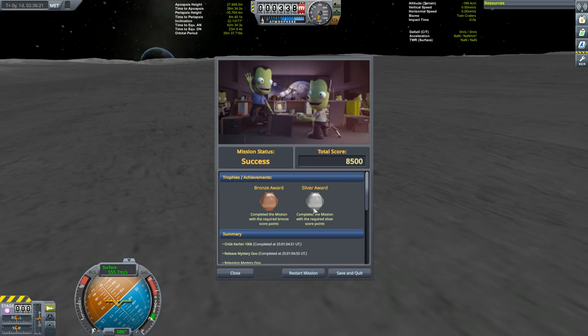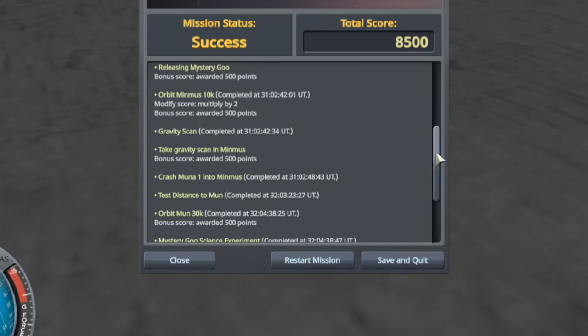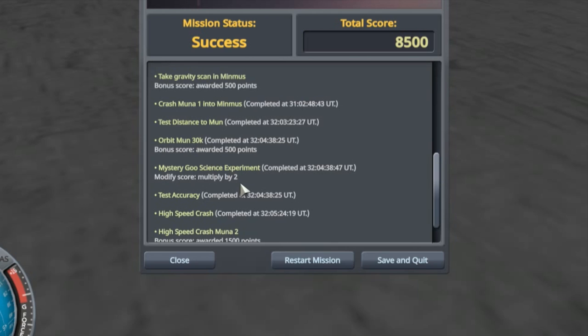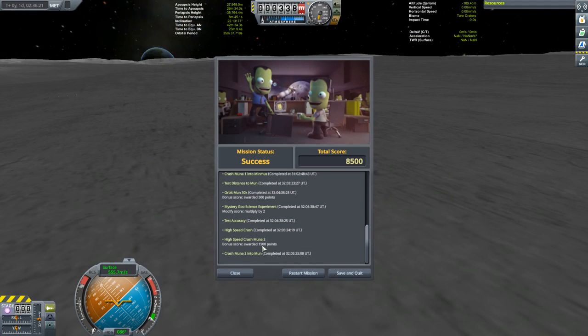And what did I tell you — Silver. This is exactly the same score I got last time. Unless somebody can point out what I'm missing, I honestly don't think you can get a better score than this. I've got my 2x multiplier for getting to Minmus quickly, my bonus for the 30km moon orbit, my 2x multiplier for getting to the moon fast, and my high speed bonus. Either way, that's going to end it for this episode — thank you for watching, and hope to see you next time for Mission 4.